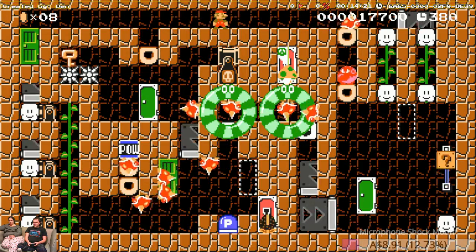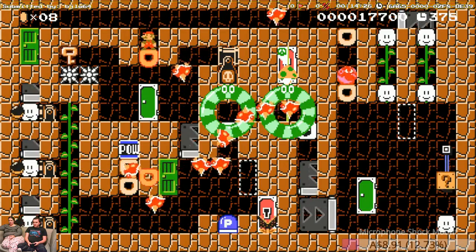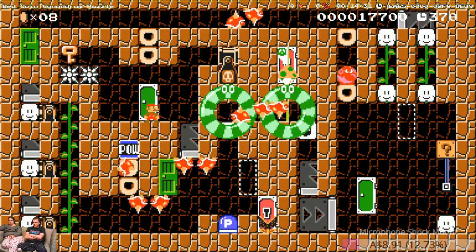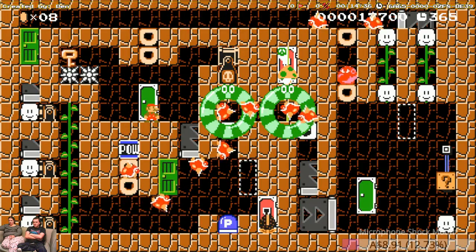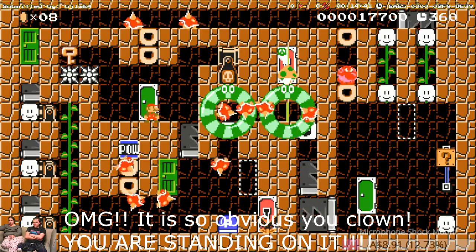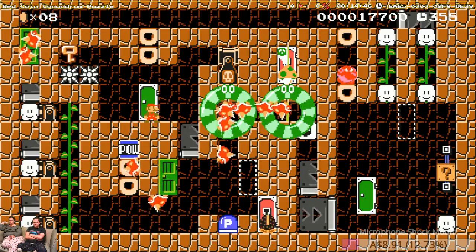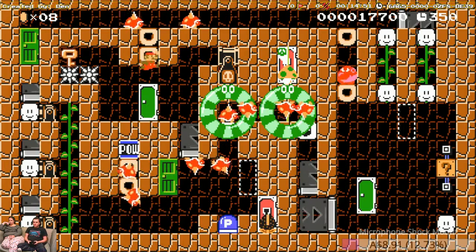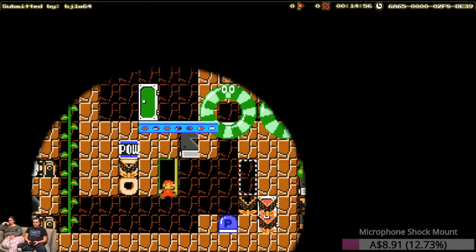How did that guy get in? Everyone else is stuck under a one-way — how did this guy get in? How did he surpass the one-way? How do I get through? How do I get to the bottom right? I used the door. I'm stuck, I can't do anything.